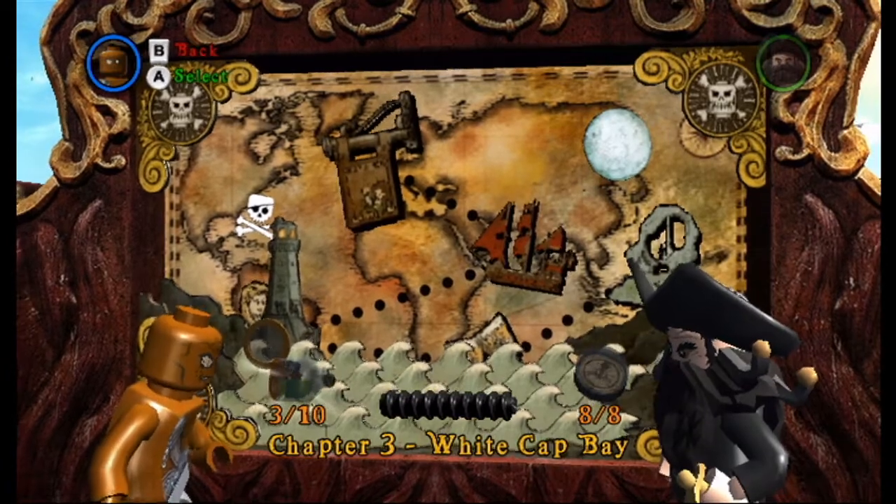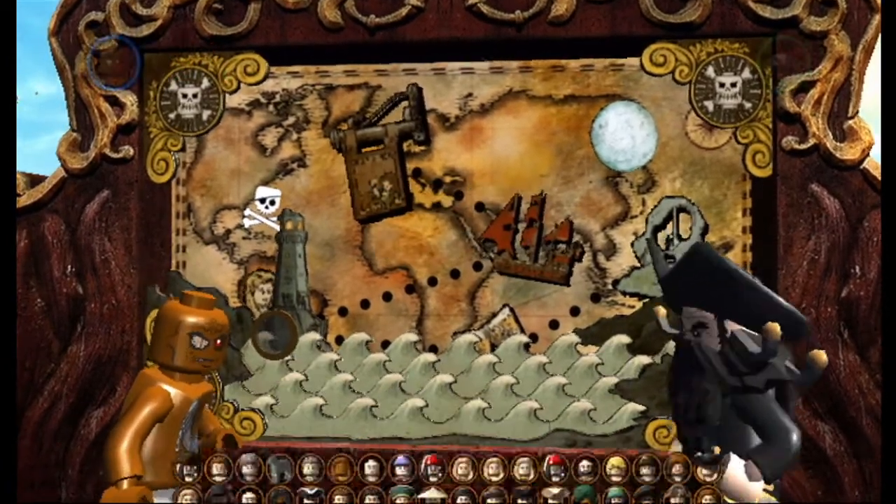Two pirates will be very easy, and only seven minikits. We got all the treasures on our story run.